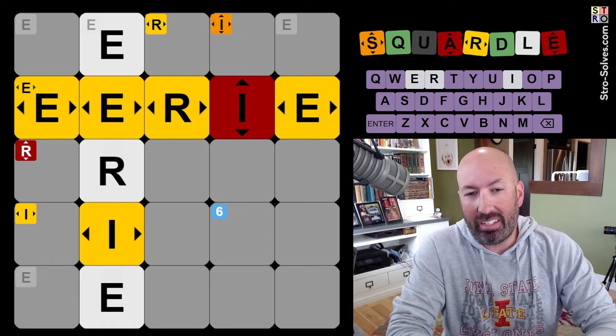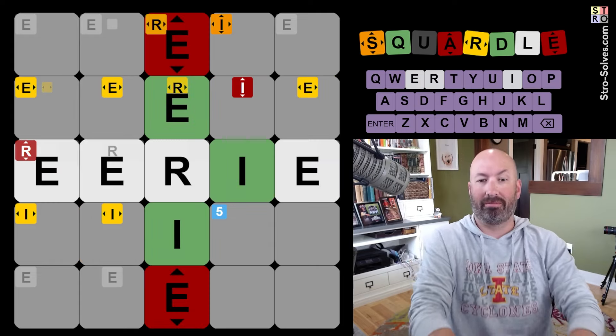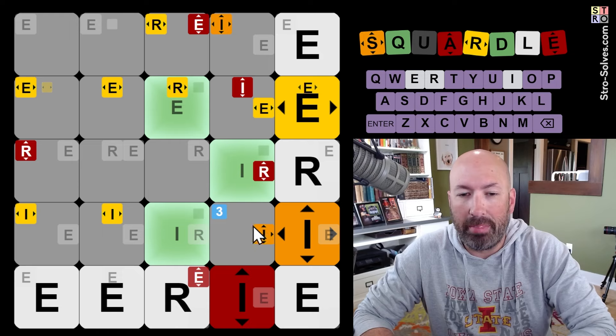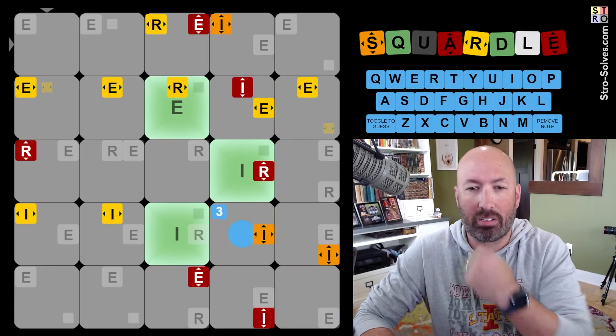Maybe if we know where the E's, R's, and I's are, then we'll be able to... well. Okay, that was good. Could we get any other greens? Now, the downside is we only have three guesses remaining at this point.